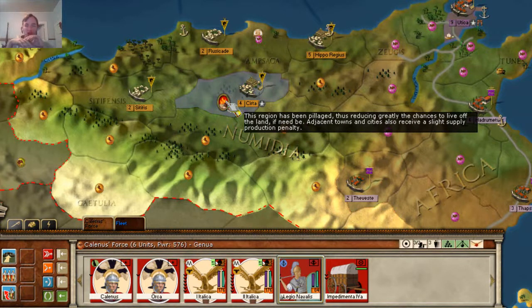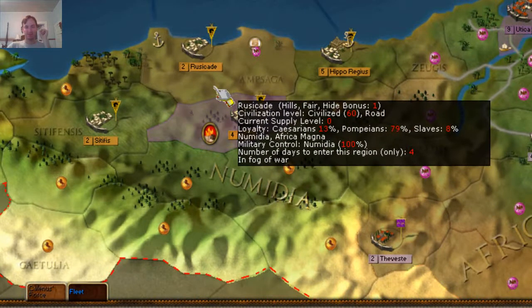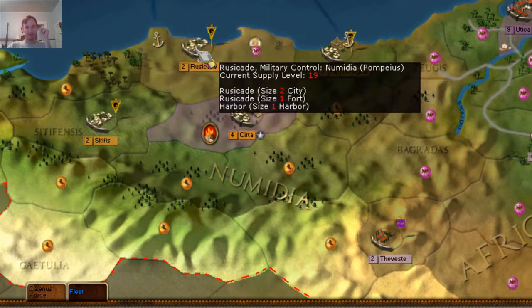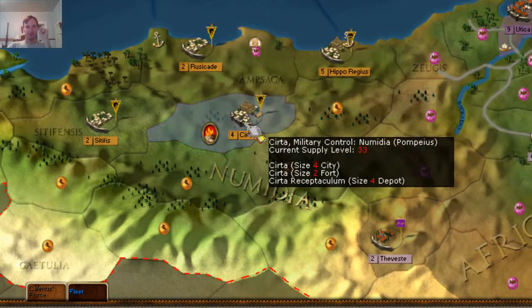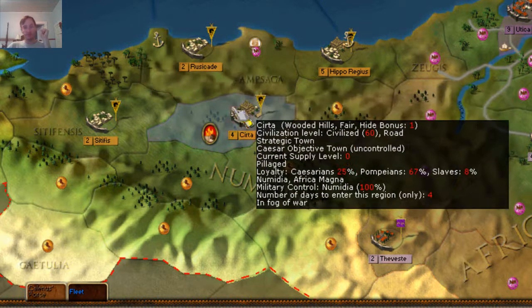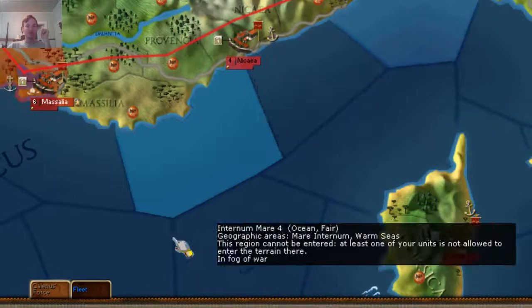We have a couple of options here. We want to go after an objective city. What I'm going to do is actually land here at Rusade, if I'm saying that correctly. Hopefully defeat them there and then move further south. That is a size one fort, so it's really hardly an official fort at all. This is a size two fort. We don't know what's here — it's completely in fog of war — so we're going in blind, but we're pretty confident we can do it.